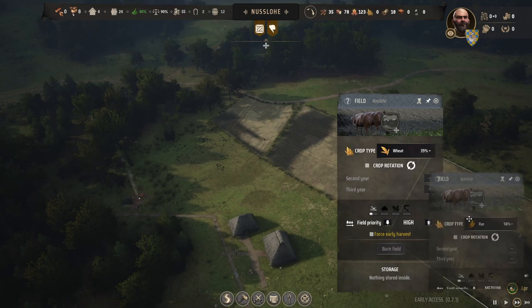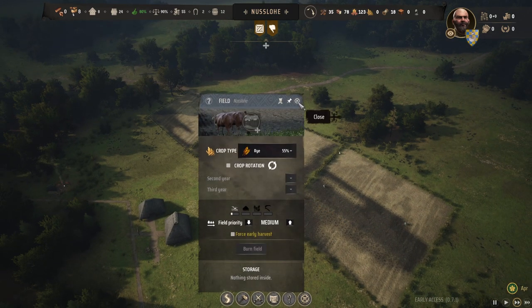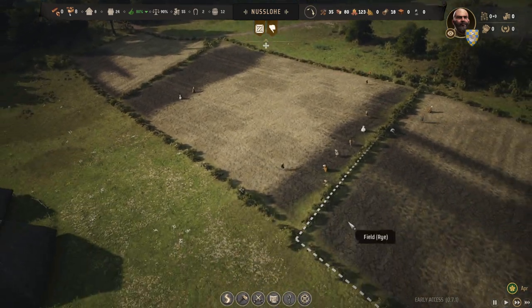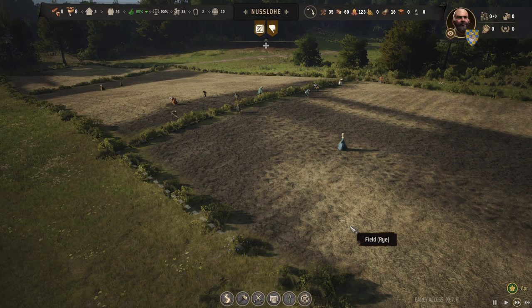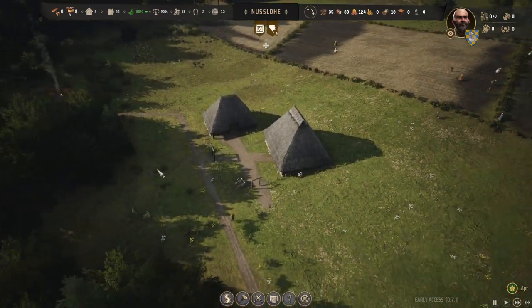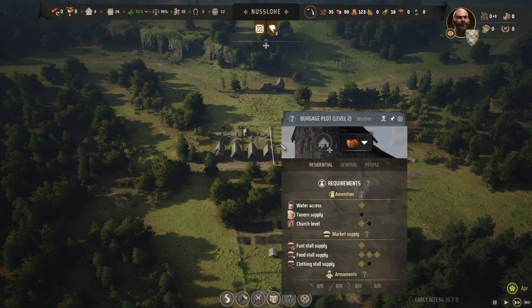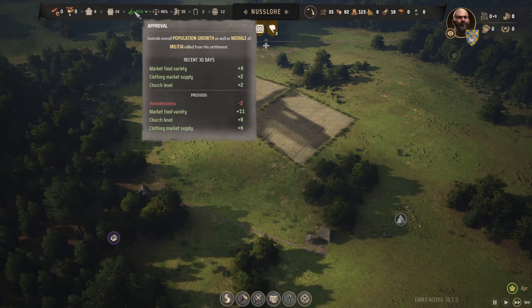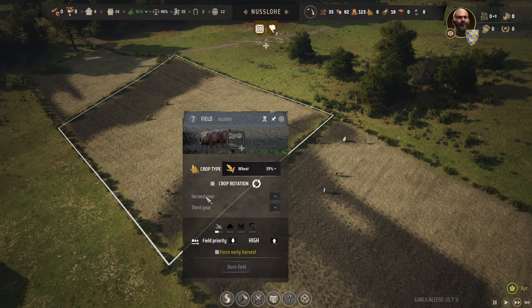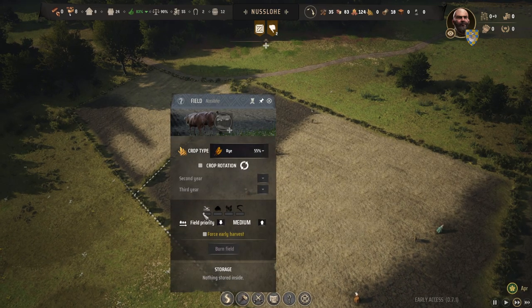I'm going to make sure the two big fields get done first before worrying about the smaller one. At the first level — tavern noted, yes, I know. We're still at 81% approval. As you can see, we're about half plowed on two fields and the third is just starting to be plowed.